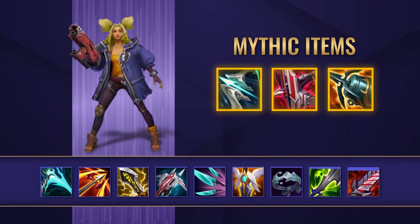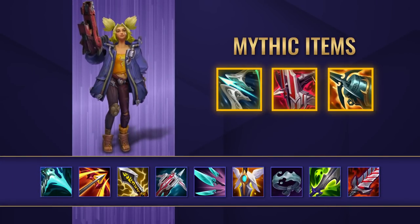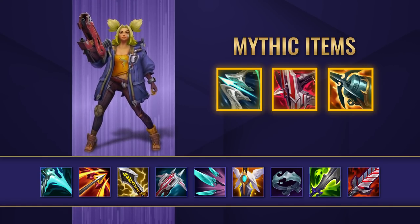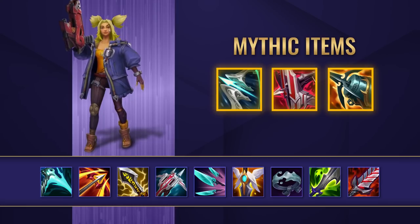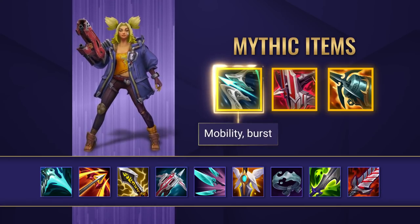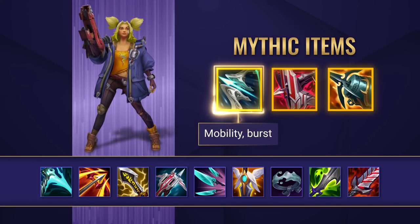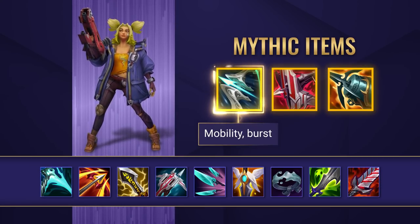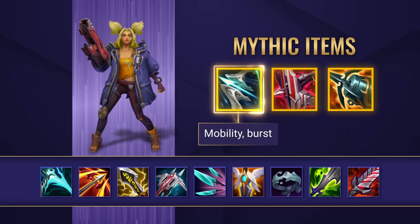Now we're going to look at her builds — there are a ton of crazy options floating around like the AP and hybrid ones, but here are the main options to go for when playing her as an AD carry. Zeri can go for whichever marksman mythic she wants depending on the game and the draft. Galeforce is going to give you more mobility to complement your built-in movement speed and dashing playstyle, and is a great option if you feel that extra mobility is a higher priority.